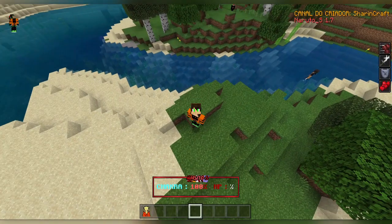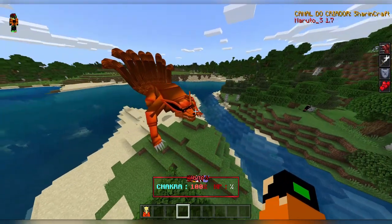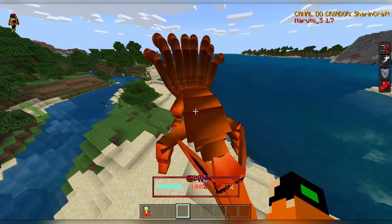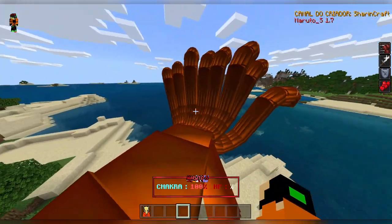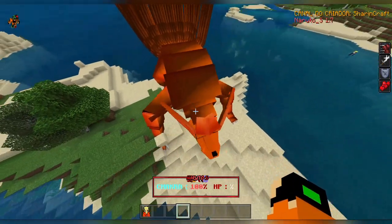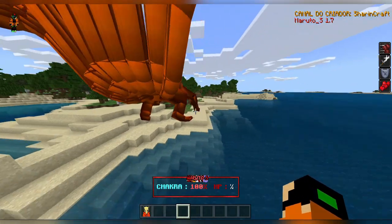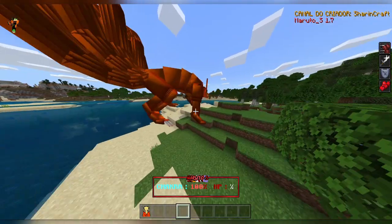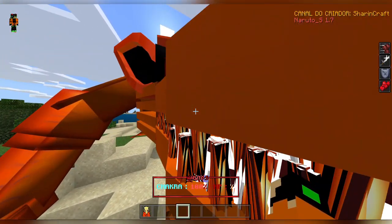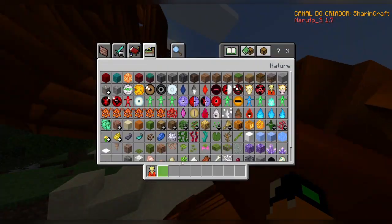Yes, they did add Kurama — the tails do move. They look like more than nine at first, but counting them: yeah, it's nine. I really like the texture on this Kurama because it looks really cool, especially the eyes. The teeth are pretty well modeled as well — everything in this mod is.